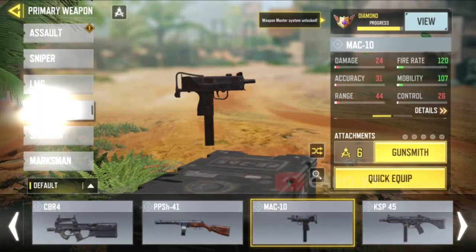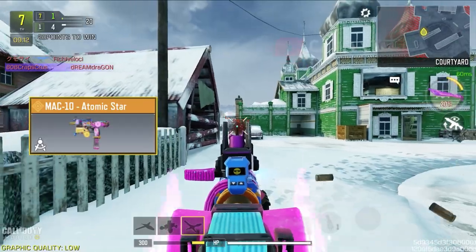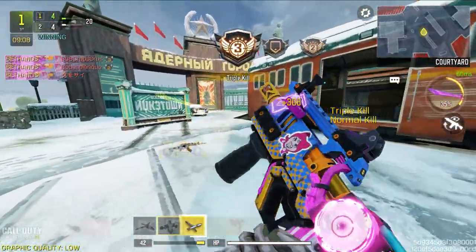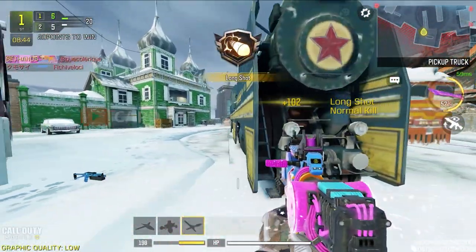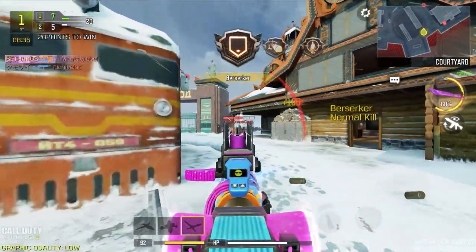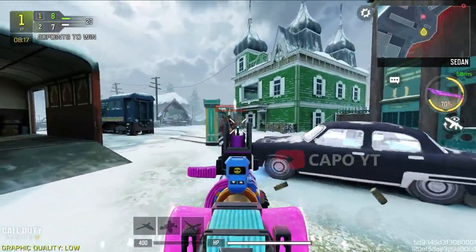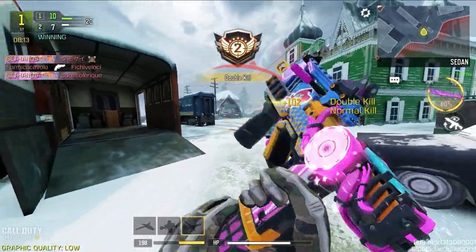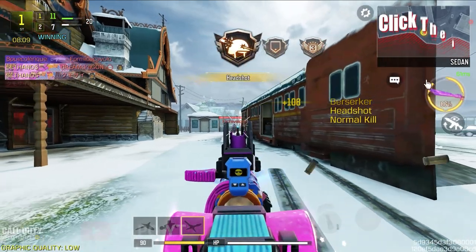For the MAC10 we have two legendaries, including one released recently. However, the MAC10 Atomic Star is the best because it literally has the best iron sight for a gun with the worst accuracy. If you look at the gameplay you'll see that I use this gun in very long ranges — it's unbelievable. This is one of the SMGs with the most vertical recoil and the worst bullet spread accuracy, but it's a beast in long ranges with this iron sight. I love this legendary a lot.